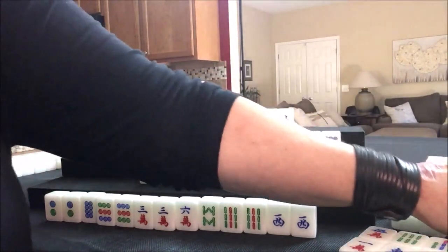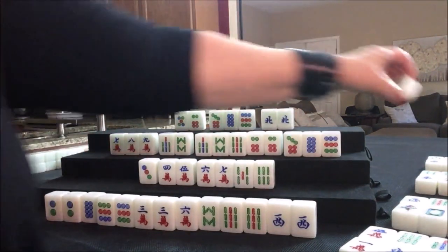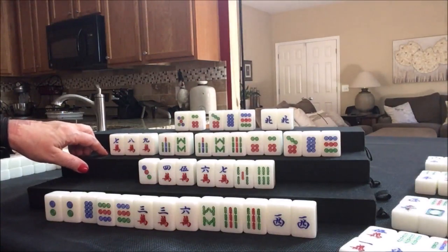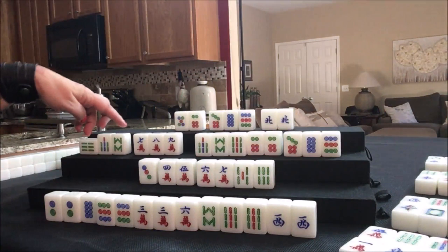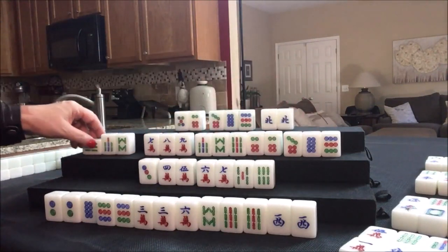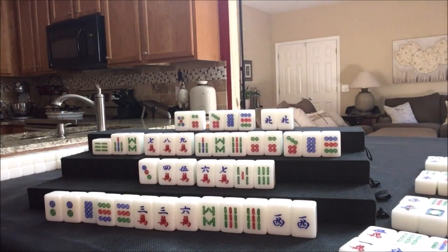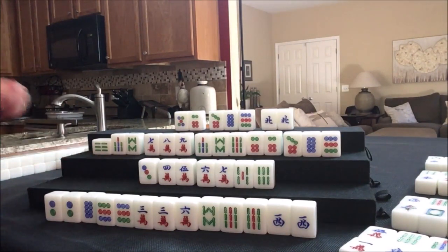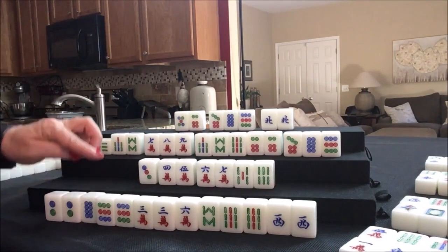We draw — three dot. Nobody can take it. We draw — six bam. We will discard that. Mahjong for West! They had a side wait and they have mixed triple chow — eight points — and all chow with no honors, which is two points. That's ten points total. This player threw it, so these two players would owe eight and this player would owe eighteen.